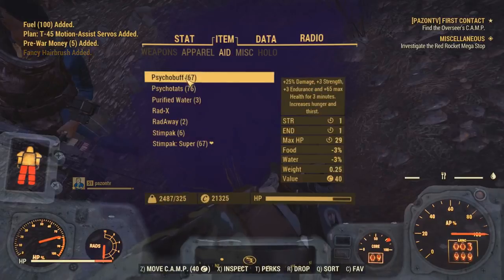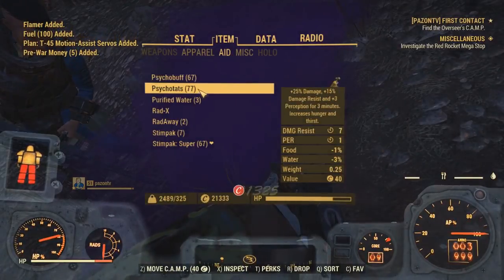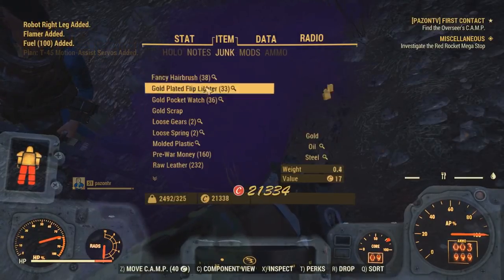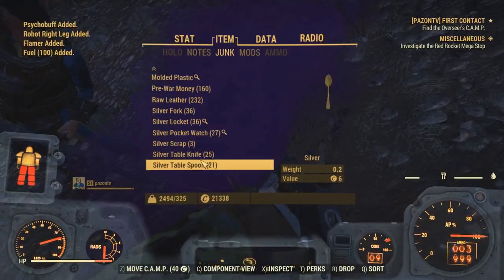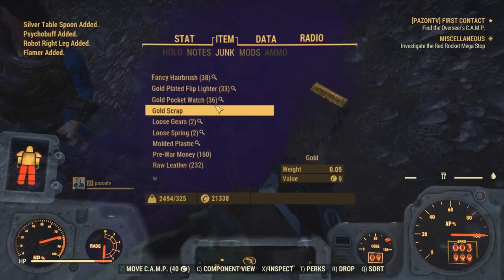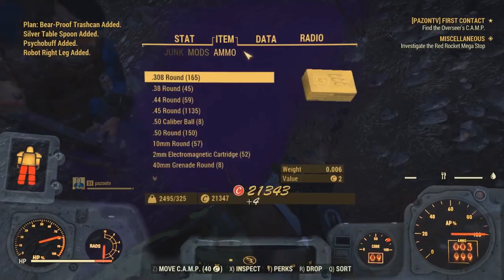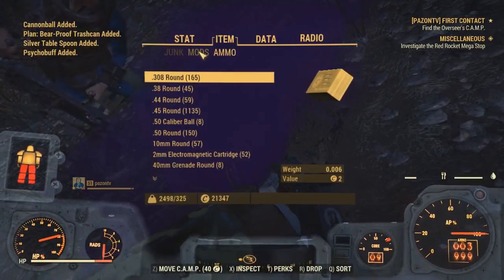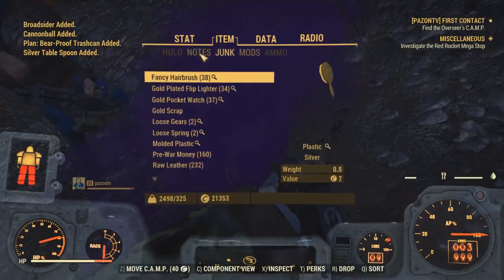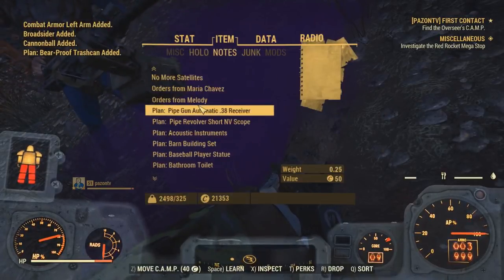Right here is all the psychobuffs, psychotats, and stimpaks I've already gotten from doing this — as you guys can see, it's absolutely ridiculous, just from literally sitting here for a few minutes. This over here is all the junk: you get a lot of gold, silver, cloth, gears, a whole bunch of really good items like that. If you take a look at your notes, that's where you can see all the recipes, plans, and different things you get as well. You're going to be getting additional ammo too — not a lot, but you're still going to be getting ammo. And you don't just get bad weapons — you actually get some pretty highly modified weapons as well, such as Gatling lasers. I've gotten a few Dragons before, and a ton of really good items that could be used.